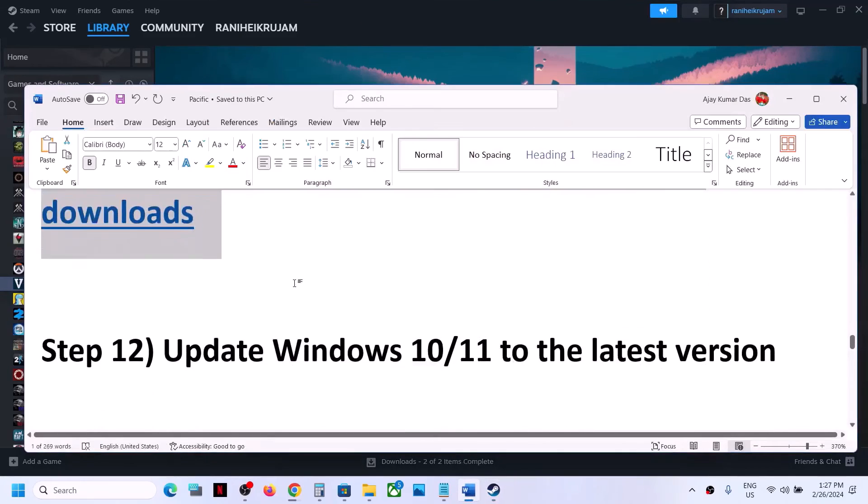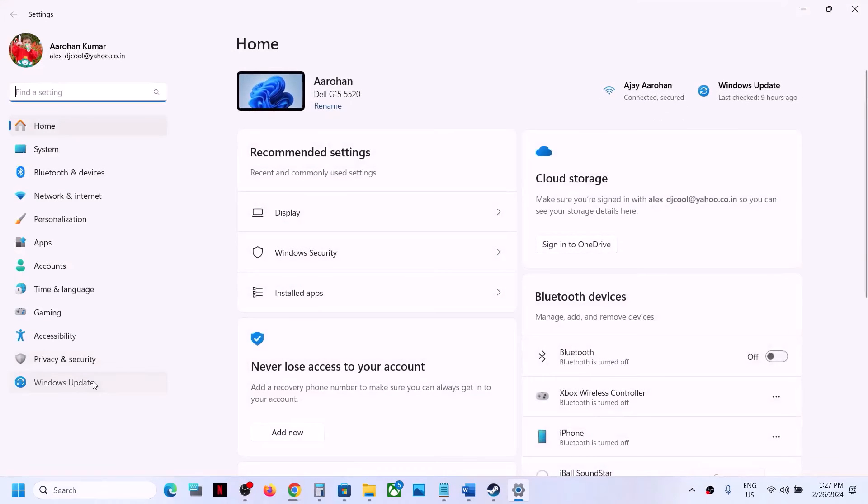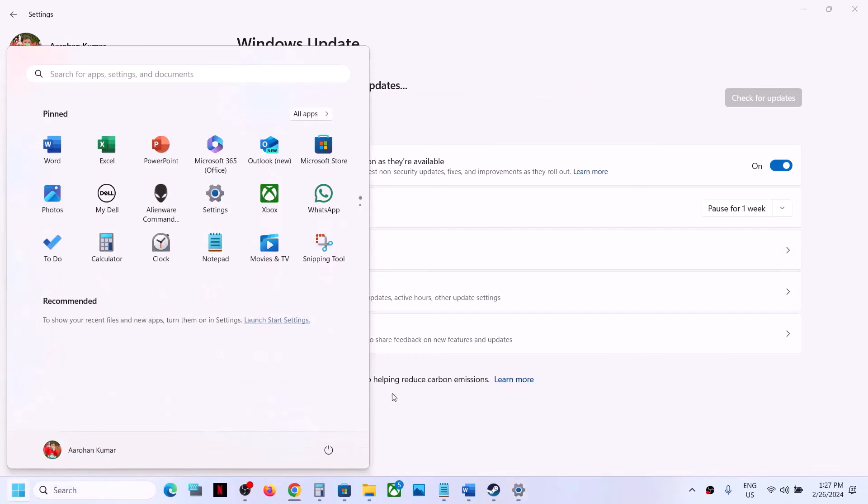The next step is to update Windows to the latest version. Make sure your Windows is up to date — do not ignore this. Go to Windows Update or Update and Security, click Check for Updates. Once all updates are installed, restart your computer and after the system restart, launch the game.